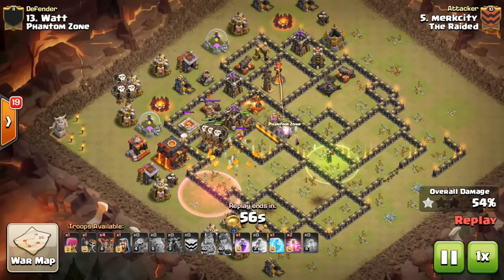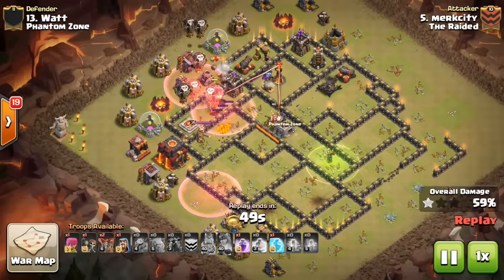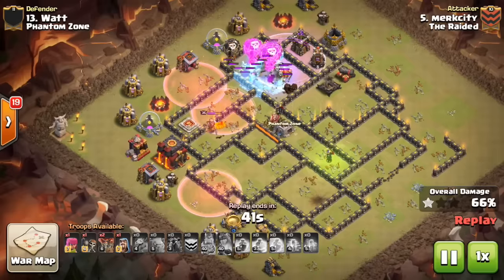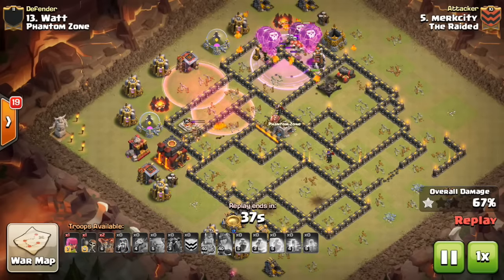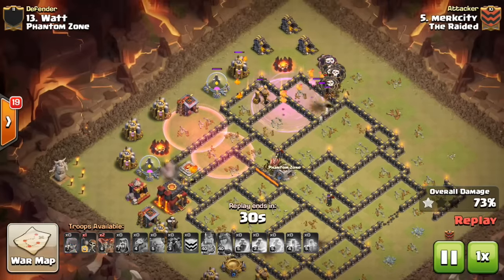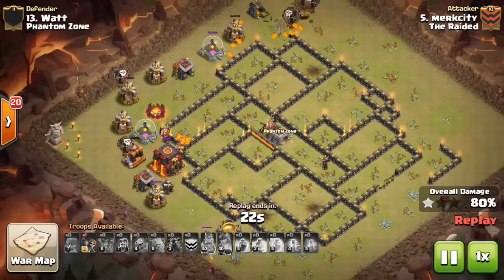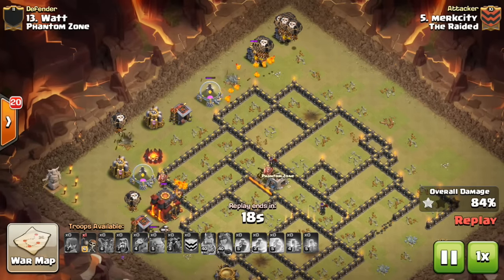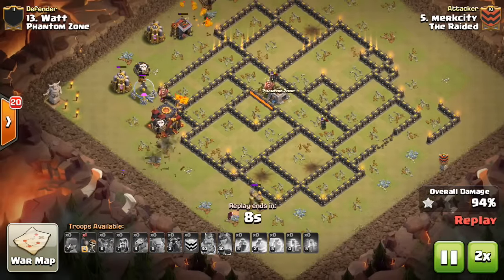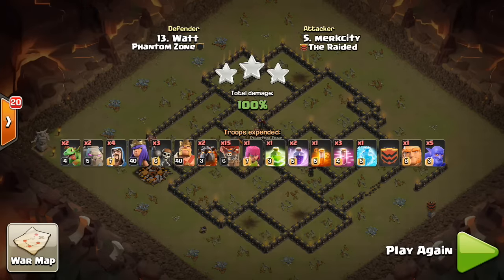He gets the haste in and clears the whole back side of the base with just one inferno tower remaining. He drops a rage and a freeze — perfect deployment — then rages into the inferno towers and just has way too many loons. The last hound pops and that is just a pretty attack. He still has a couple of loons in reserve that he drops for cleanup to speed things up, but it was a really beautiful hit. Great job, Merc City.